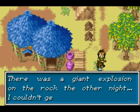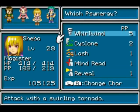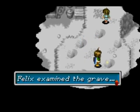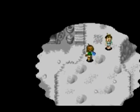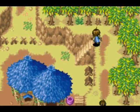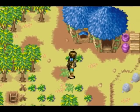There was a giant explosion on the rock the other night — I couldn't get back to sleep at all. Okay, good for you. This looks like a reveal circle — let me see real quick. There is something here! What is this? A lucky medal! We don't really need lucky medals anymore, but just for the sake of it.